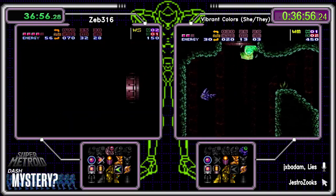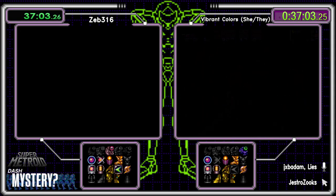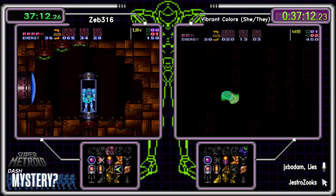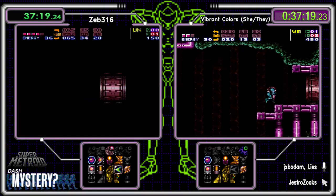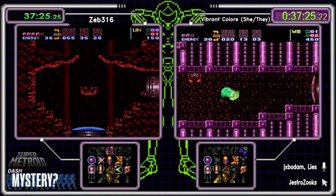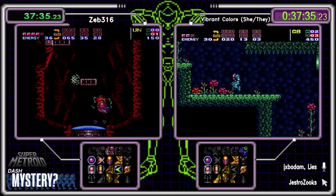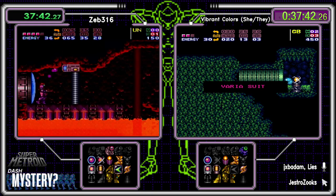Only with shuffled bosses — not checking the boss there. There is Dorian. This boss could be Fantoon, Ridley, or Dragon since it's shuffled. If it's not Fantoon we're not waking the ship. Zeb is probably looking for Charge. We didn't kill the boss because we're just going to take care of it on the way to Tourian. Colors meanwhile has acquired Varia Suit — let's go Colors!